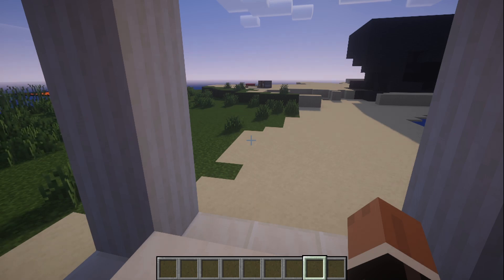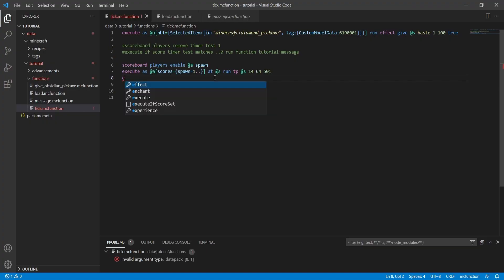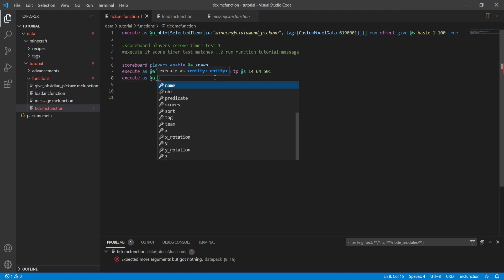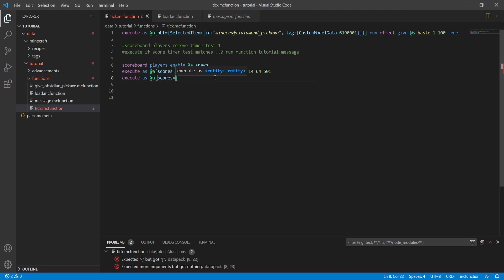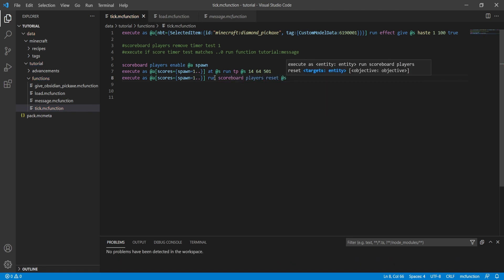Let's hop back into Visual Studio Code to fix that. It's very simple — just one quick command. We type: execute as @a[scores={spawn=1..}] run scoreboard players reset @s spawn. What that does is reset anyone who has a spawn score of one or higher back to zero each tick, so they can consistently use the trigger without being constantly teleported to position 1464 501.